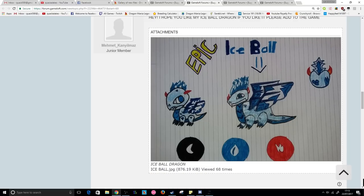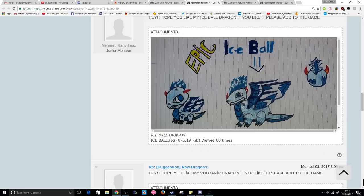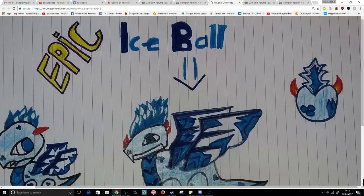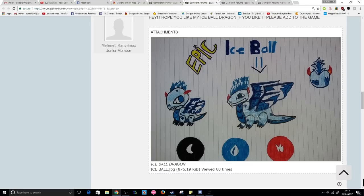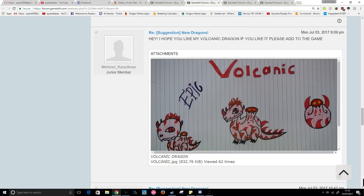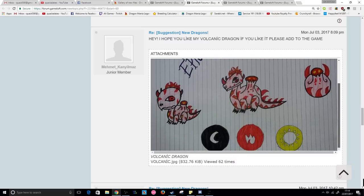Mehmet has been asking me to go on the forums quite a few times now, probably because he wanted me to look at his pictures. First up, we have the ice ball — an epic dragon with shadow, water, and fire elements. I really like this idea, like a jewel dragon with fire versus water. I always like that sort of design.